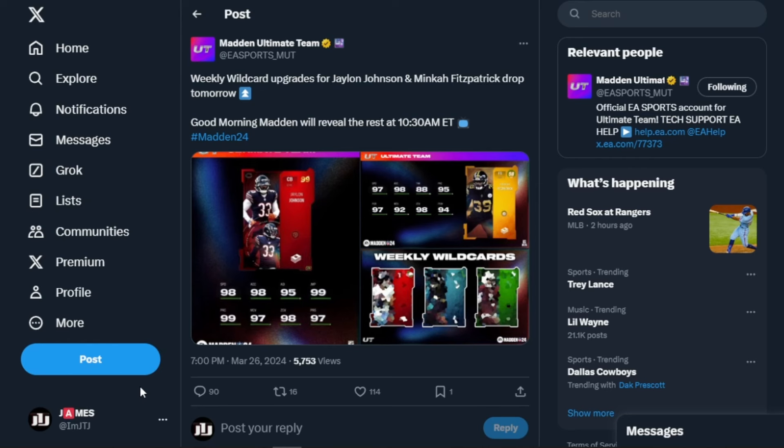EA did reveal to us on Twitter, or X, whatever you want to call it — weekly wildcards upgrades for Jalen Johnson and Minka Fitzpatrick drop tomorrow. Good morning Madden will reveal the rest of the program at 10:30 AM. I'm gonna have that on my channel, so if you guys can't tune in, trust and believe everything is going to be here. Subscribe and turn notifications on.